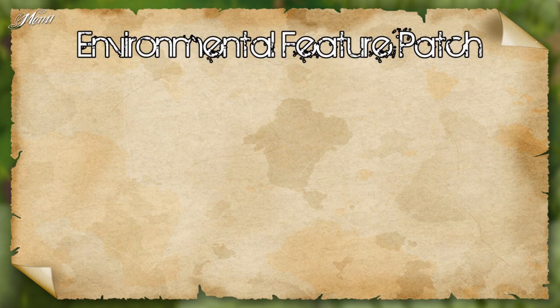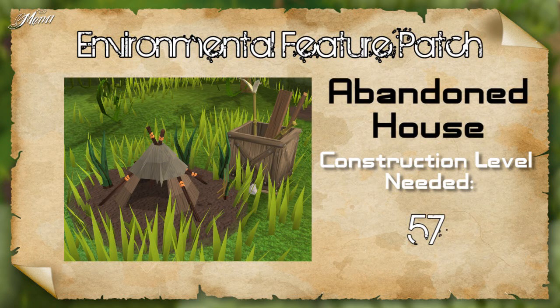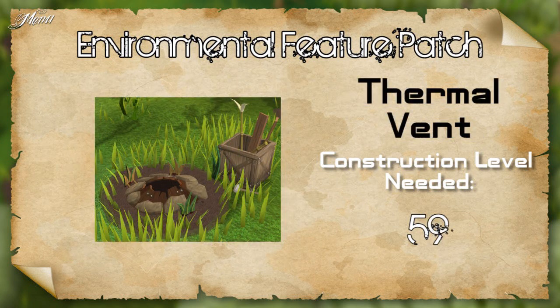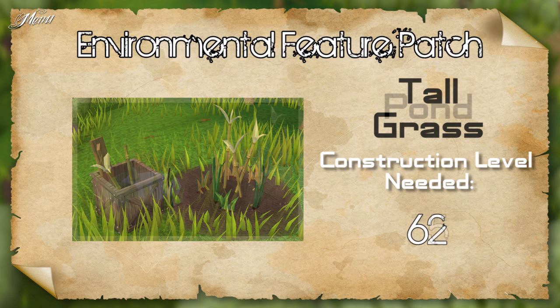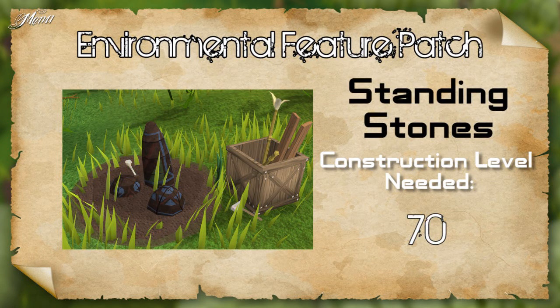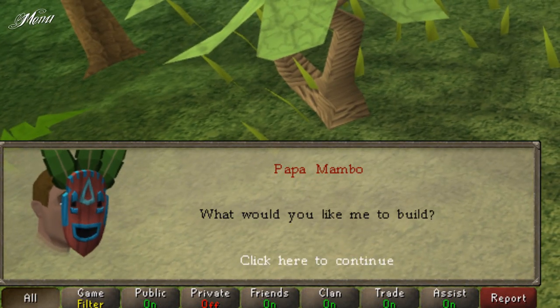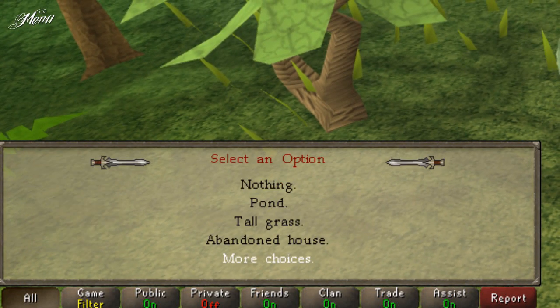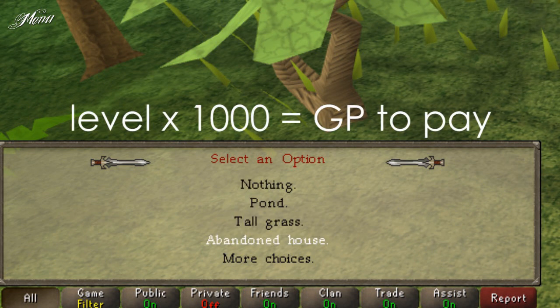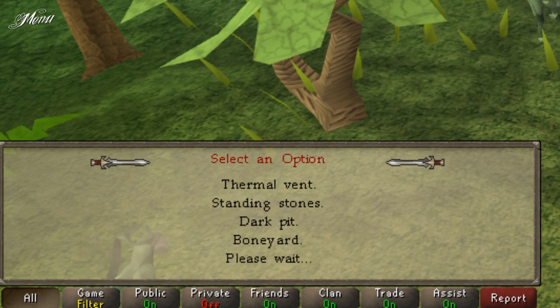To build things in the environmental feature patch, you need certain construction levels. The boneyard requires 56, the abandoned house requires 57, the thermal vent requires 59, the tall grass requires 62, the pond requires 65, the standing stones require 70, and the dark pit requires 80 construction. If you don't have the required level, you can pay Papa Mambo to build it for you. The amount of cash is equivalent to the level required times 1000 GP. So if you need level 80, you pay 80k GP. So if you want to hunt Jadinkos weekly, I advise you to get 80 construction first.